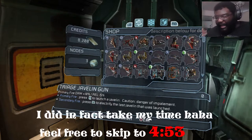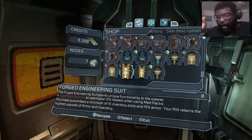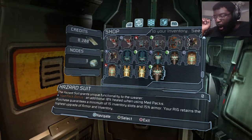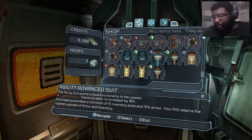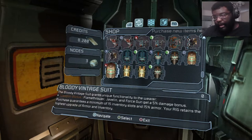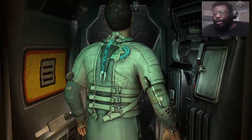Let's start with our gear, with our rig first. There's stasis bonus, weapon bonus, med pack bonus. I want to look at this one — the hazard suit — an additional 10% healed when using med packs. Purchase guarantees a minimum of 15 inventory slots and 15% armor. Your rig retains the highest upgrade of armor and inventory. Stasis duration is increased by 10%, 5% decrease in stasis recharge. Certain guns get bonuses. Flamethrower, javelin, force gun. Additional 15% healed when using med packs. I want that one.